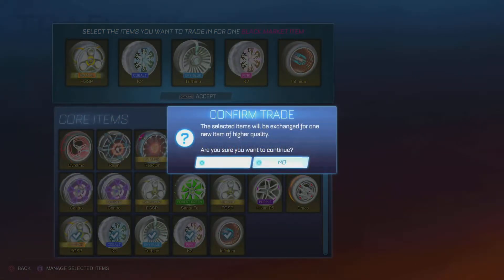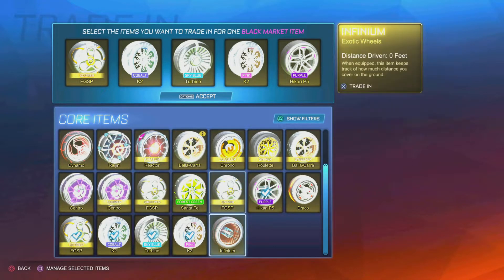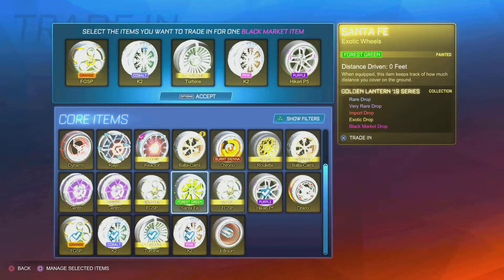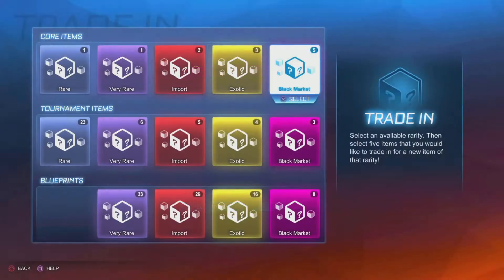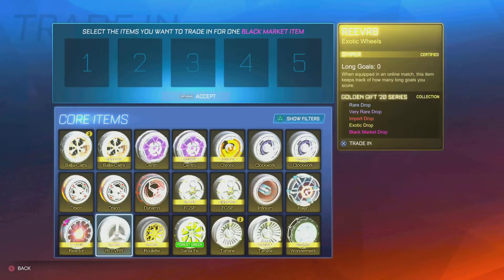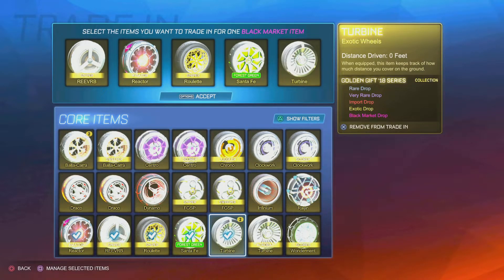Alright. All painted exotic trade-up right here. I mean, come on — it's gotta be painted, right? Ready? Boom — painted! Fire Guide. Okay, that's good. It's a good black market, I'm not complaining. But we want paint right now. I do like my Fire Guide though.